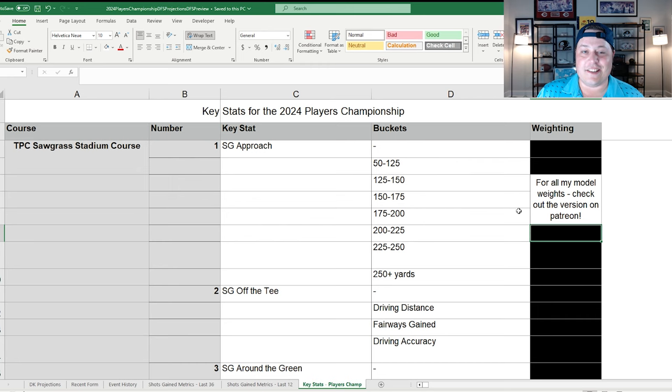TPC Sawgrass is so iconic and considered one of the best courses on the entire schedule because of its premium on ball striking. There's water on all 18 holes — no exaggeration. It's probably the only course like that. There are a lot of difficult around-the-green shots and small green complexes, so if you're even a little bit off with approach play, missing left or right, you get hurt badly around Sawgrass.